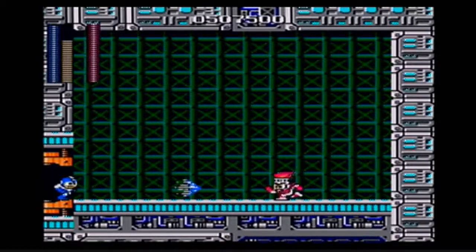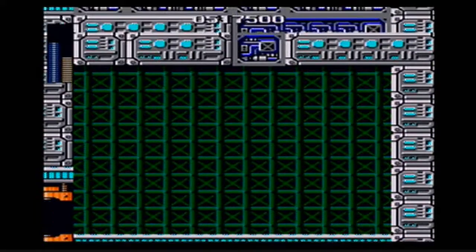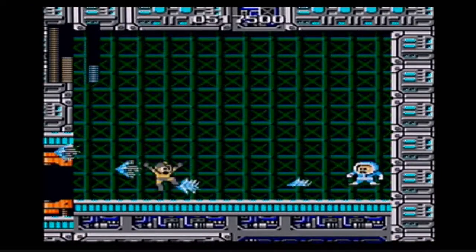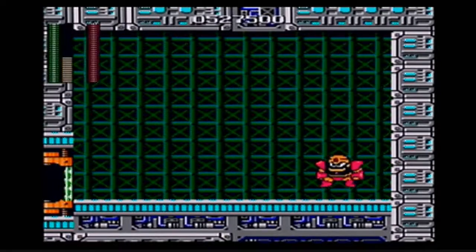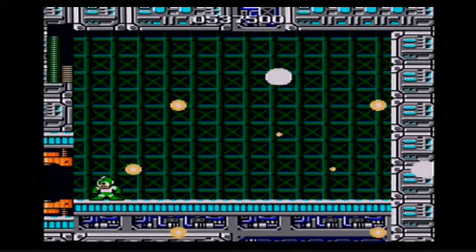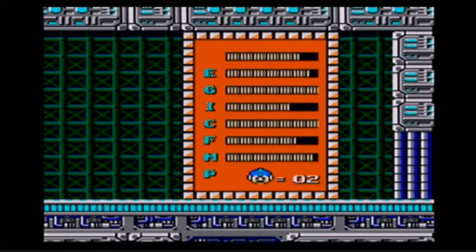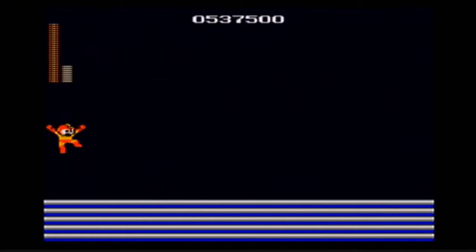Now we have to face the rest of the robot masters. It's Fireman - he's gonna be responsible for getting rid of most of my health. Iceman - his pattern's a little easier to dodge, I think. Okay, Gutsman. I forgot to mention with Gutsman, he's sort of weird with his ground shake - as soon as he lands, you have to jump. It's time for the final showdown with Dr. Wily.